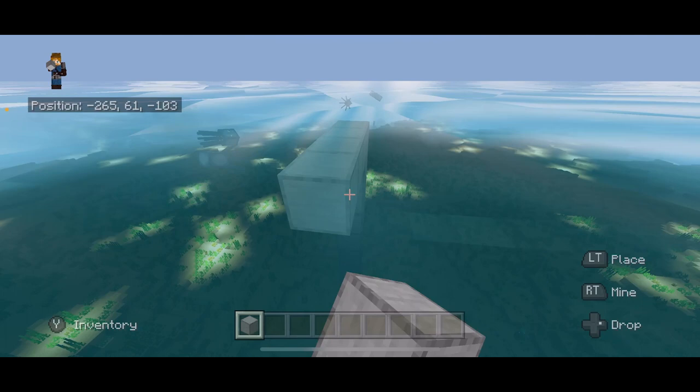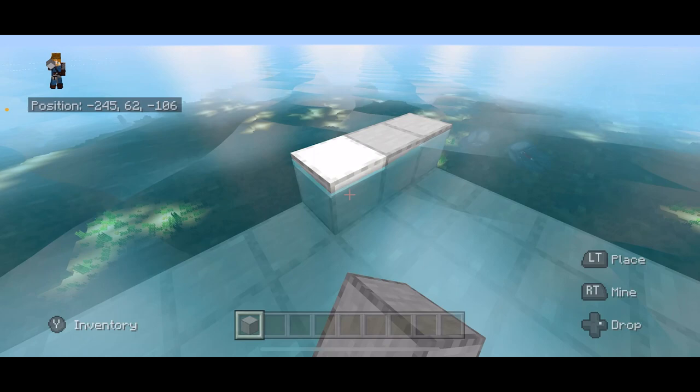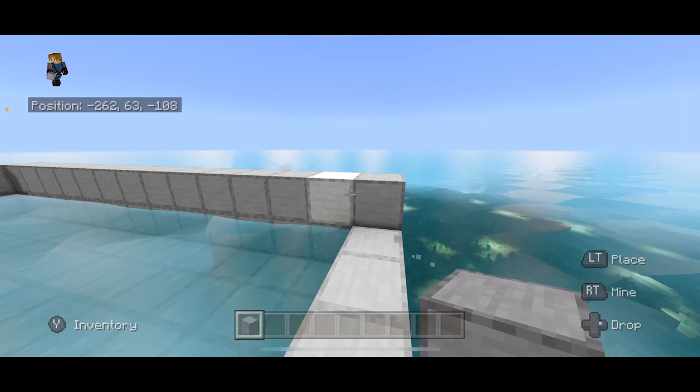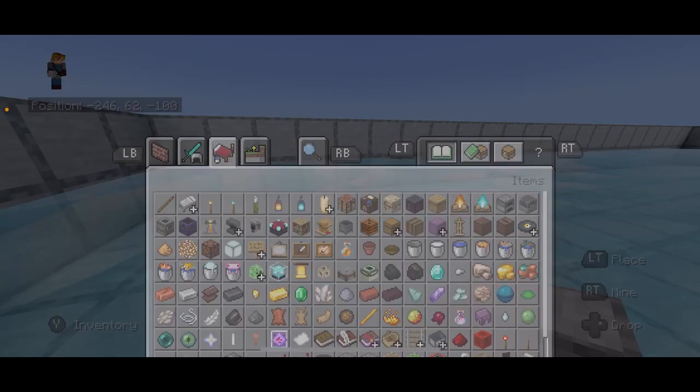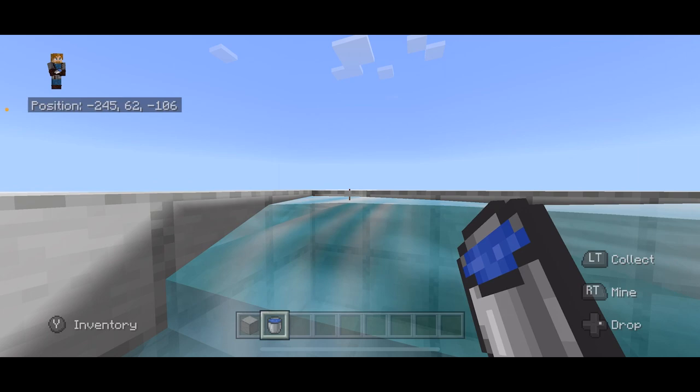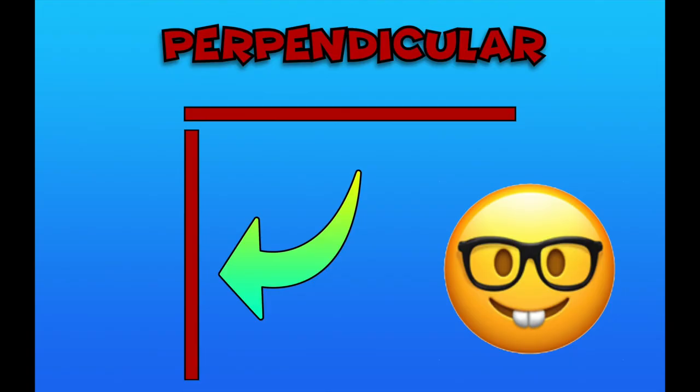After you have your platform, go ahead and build a ledge all the way around it so you get something that looks like a giant swimming pool. Then build up this ledge one more wall high, and to make it easier for us to swim around and catch fish, fill one side of this ledge with water and then do that with the perpendicular side.